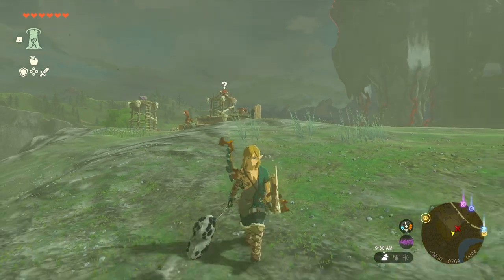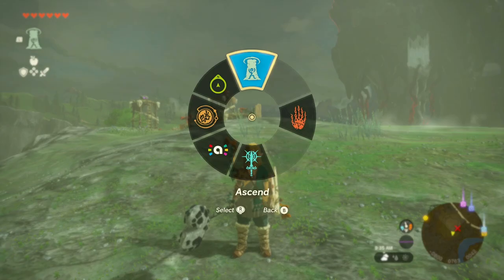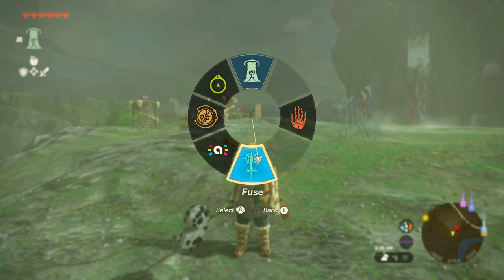Starting off, make sure you have a hammer weapon. Hammer weapons are very easy to come by in this game due to the fact that you have the ability to fuse. You can take any weapon you want and fuse it with any rock that you see and now you have a hammer weapon.